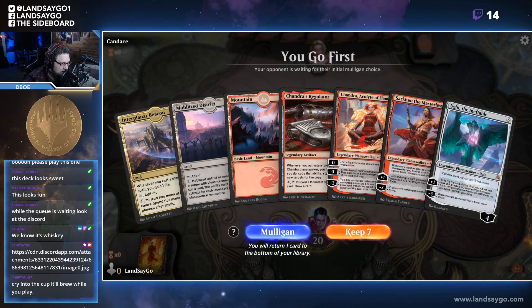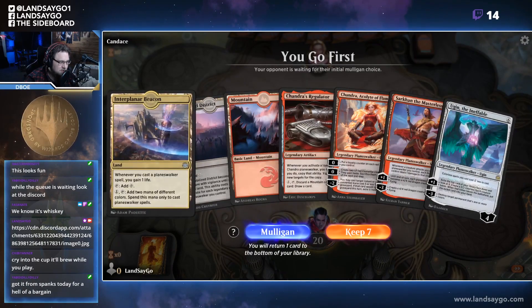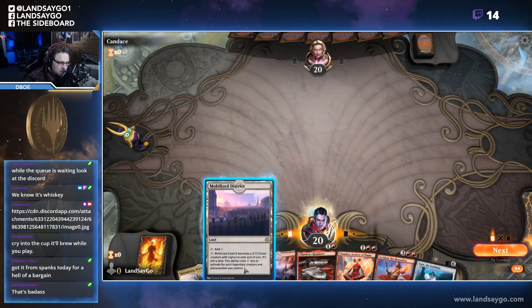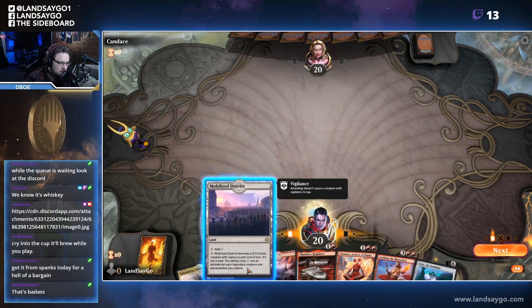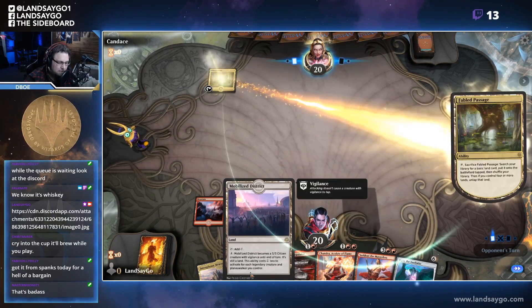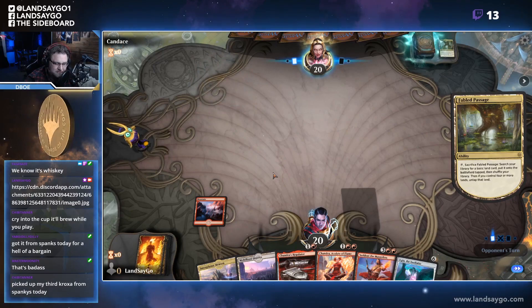All right, see if you guys can see that — it's a nice little piece of history right there. I'm all about those history things. Okay, Regulator, Mobilized District, Interplanar Beacon — this looks fine. Keep all right, this doesn't tap right... nope. All right, Mountain Pass, picked up my third Croxa from Spanky's today.